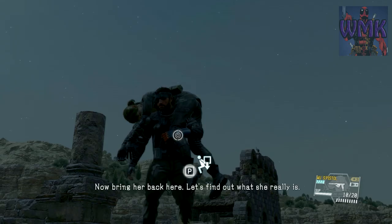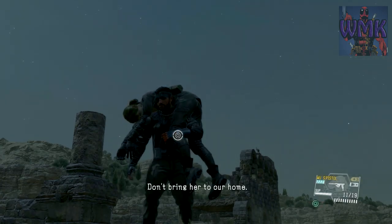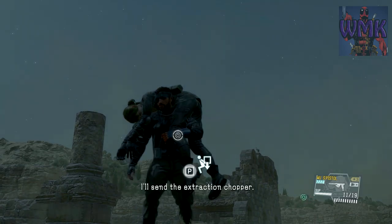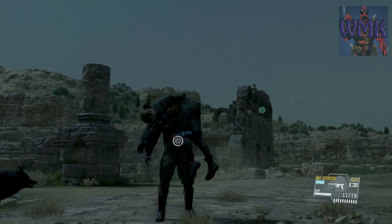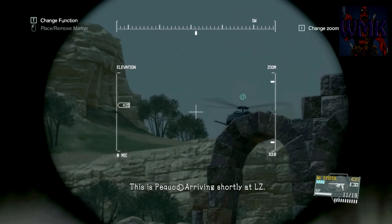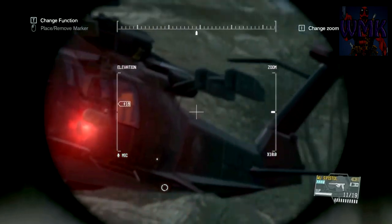Stop being a bitch, Miller. This is too dangerous — kill her, don't bring her back. This is the boss's decision. I'll send the extraction chopper. You know I've always got your back, but if you bring her here I'll just have her killed. Miller, you're really such an epic little bitch sometimes.